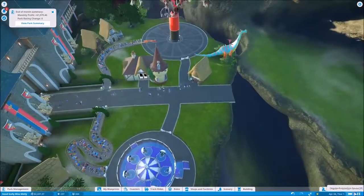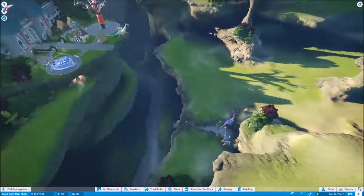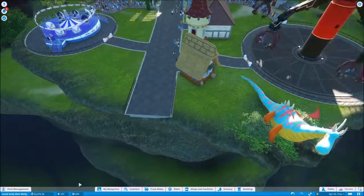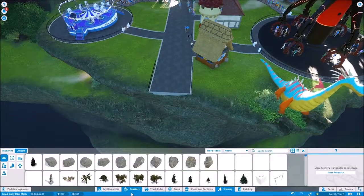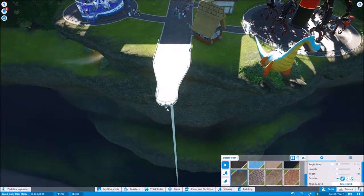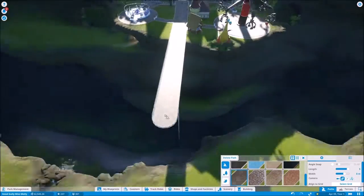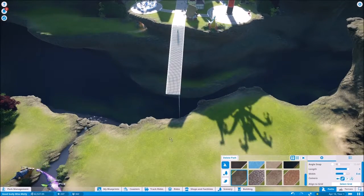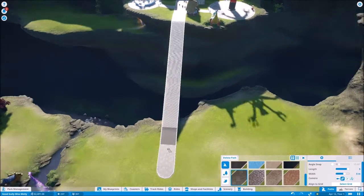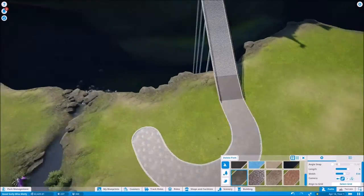We're doing basically all we can up here. It's going to be now time to expand down onto this next level — that's a terrace, if you will. Let's unpause since we're making money, there's no need to pause. We need the paths. Let's get up to eight meters wide with longer lengths. I think we go for stairs because stairs are cool.